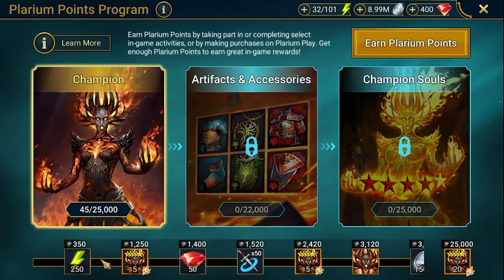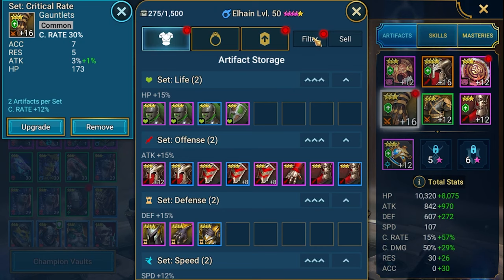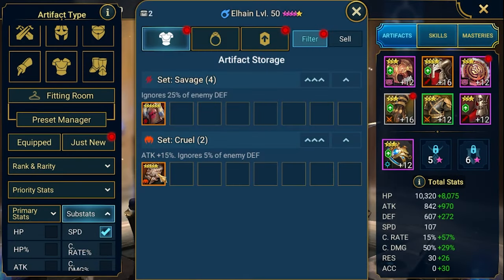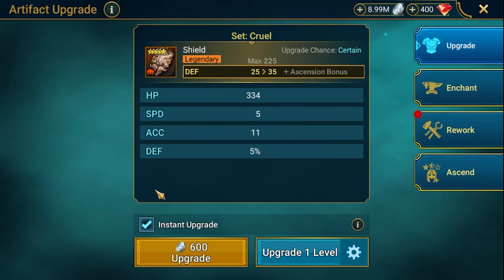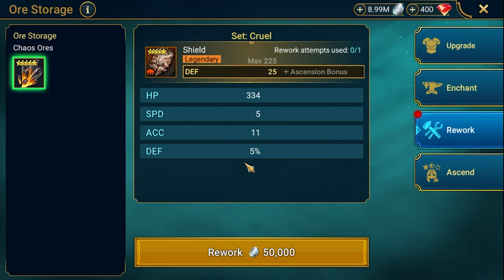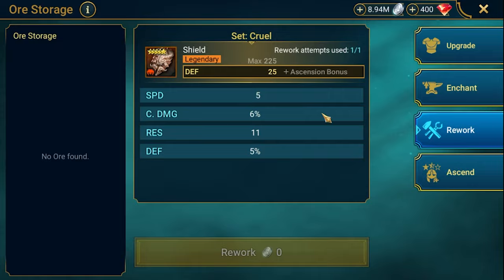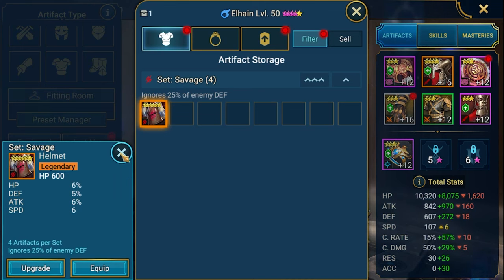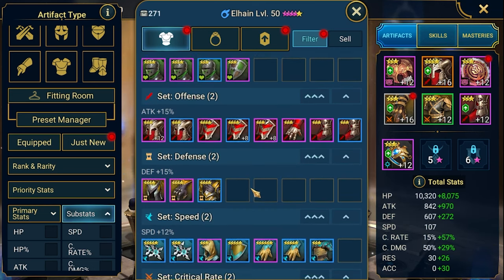In the Plarium program, the first reward was a five-star legendary or chaos piece. Let's use it - let's check our speed gear which I cannot use. Let's sell the campaign gear and we got a five-star cruel shield. This one has speed so I need to reforge it and hope it won't get a speed stat. You should be able to lock which stat you don't want - but this one is reworked, so it's a waste of resources. We've got only the helmet left which I can reforge, but not sure when I'll get another six-star legendary chaos to do that.